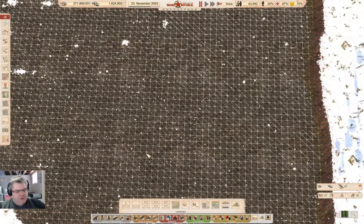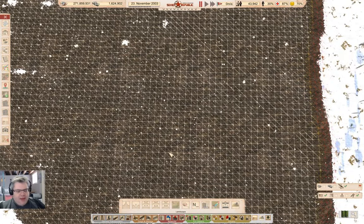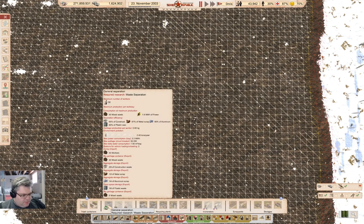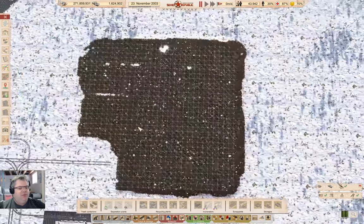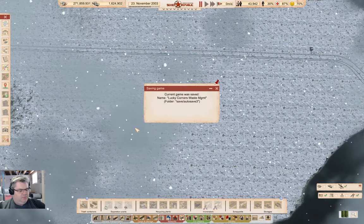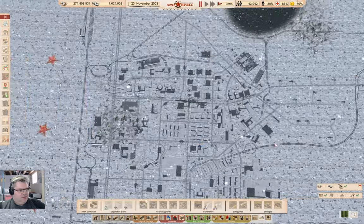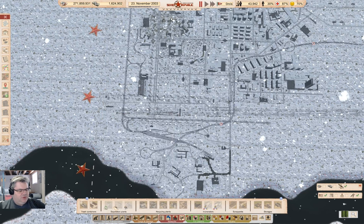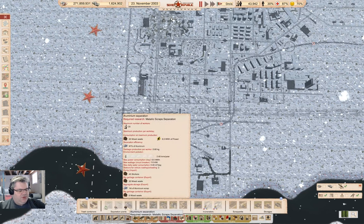What do I need to do waste processing? Well, I don't know because I've done all of zero seconds of research on this. But I do know it's going to be in here. We need to research waste separation. So: waste separation, general separation, scrap separation, and aluminum separation. Yep, they have written it 'aluminum'.